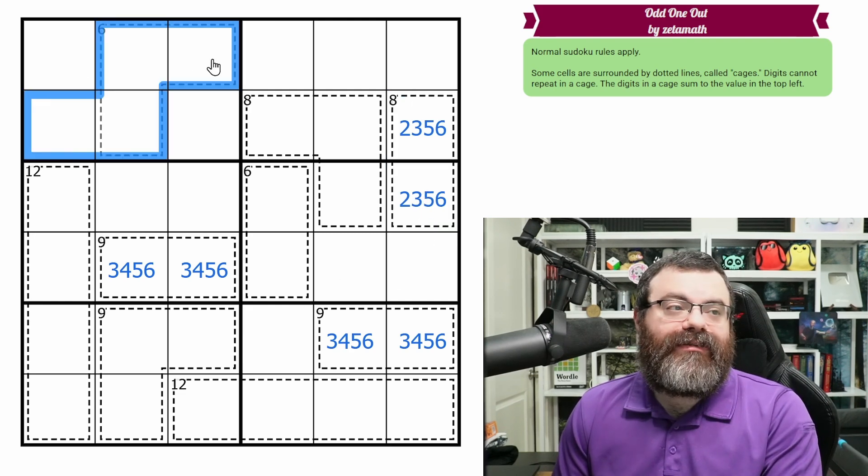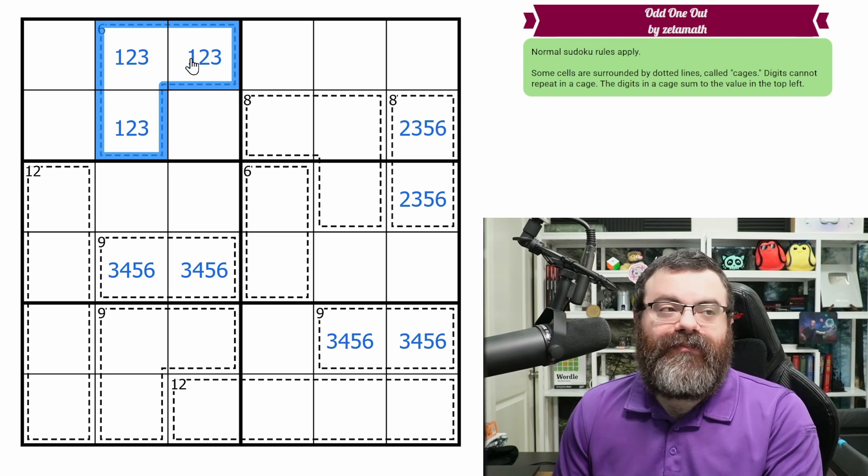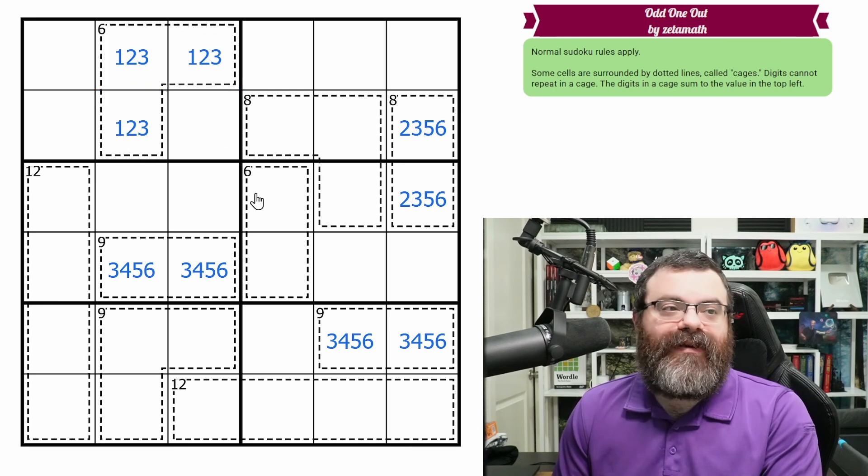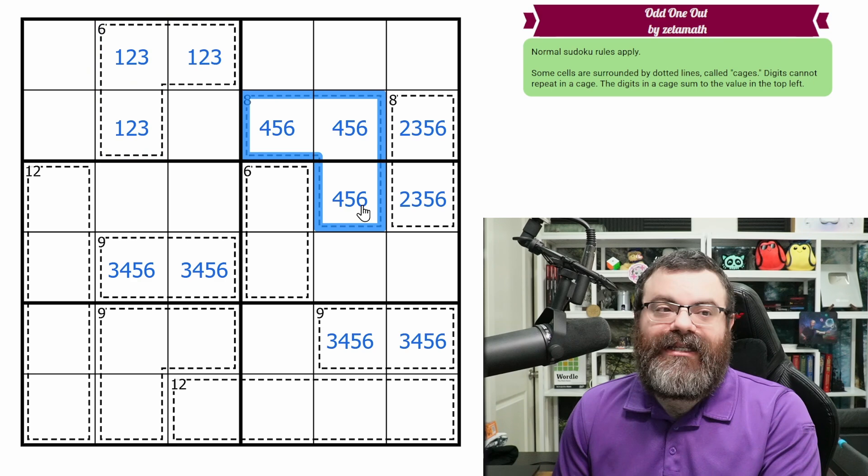For a three-cell cage, one, two, three is our minimum — three distinct digits adding to six. The only way to get six is one, two, three. The maximum would be four, five, six, which adds to fifteen.